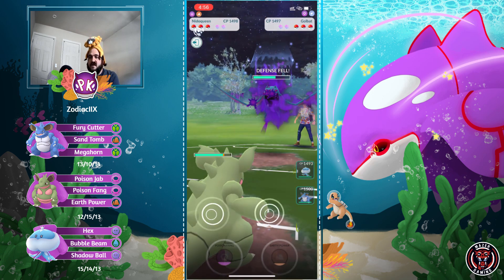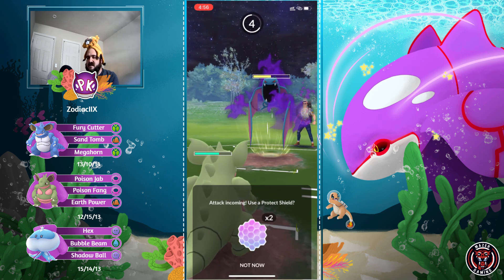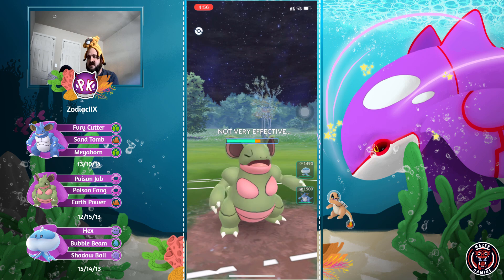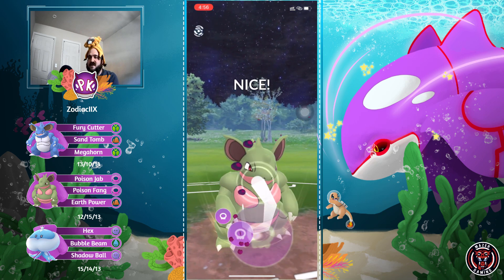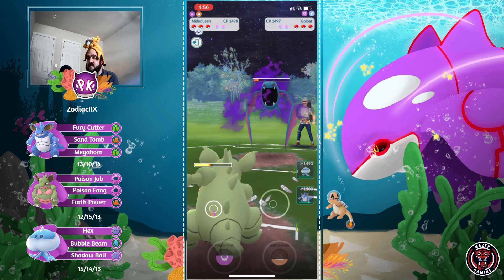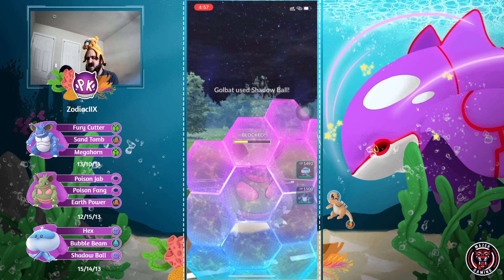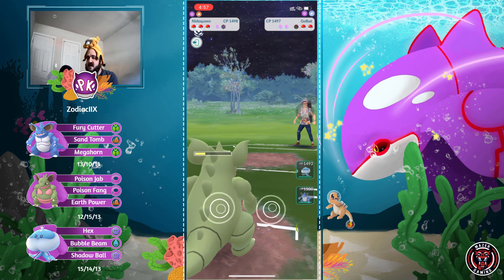This trainer is currently running Fury Cutter, which is a legacy move. If you have Fury Cutter, definitely stick with it - you don't want to TM away a Fury Cutter for Poison Jab. If you want to use a Poison Jab build, just build another Needle King. It's not a bad move, but Fury Cutter is a legacy one. Would you prefer Fury Cutter or Poison Jab? Let me know in the comments.